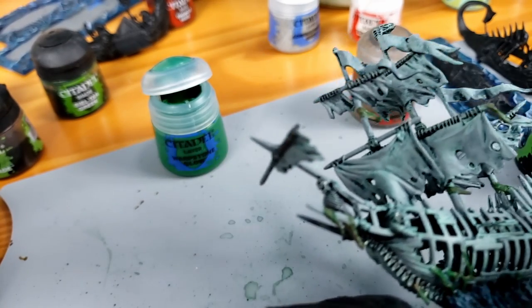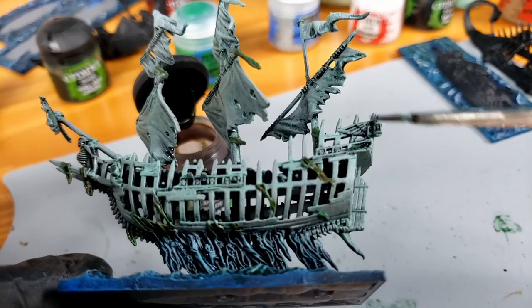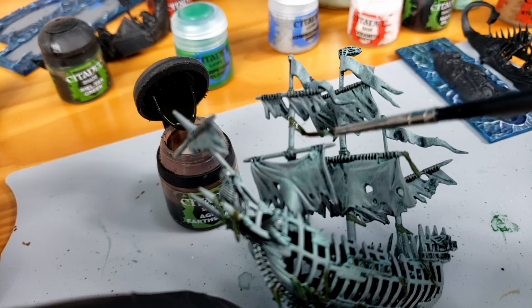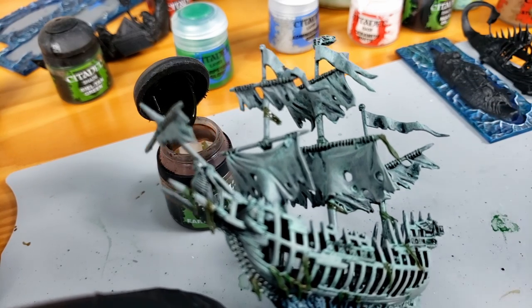I was quite proud of the seaweed I did on this model. I used brown and then highlighted that with a green, and I don't usually use totally different colors like that, so I tried to tie it together with a brown wash. I thought that worked pretty good. So you'll see a lot of footage on my rotten seaweed painting.